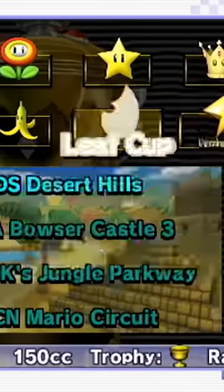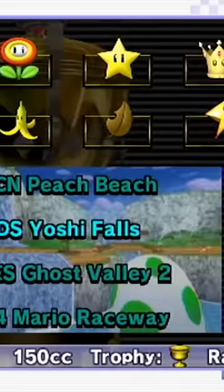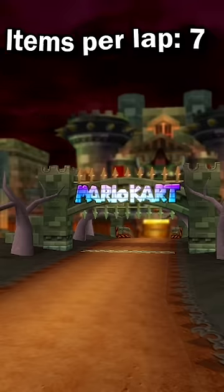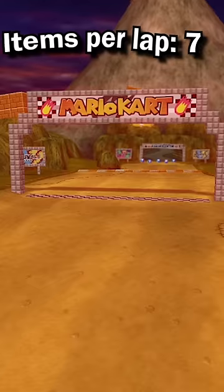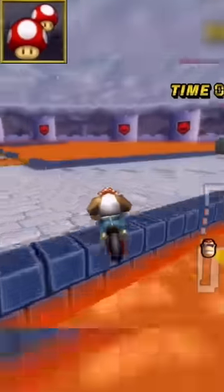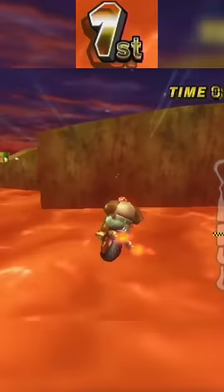That's a lot of item boxes that you have to hit, so it can't happen on every track. The four tracks where it can realistically happen are Bowser's Castle Wii, Bowser's Castle 3, Grumble Volcano, and Waluigi Stadium. The cool thing about Bowser's Castle 3 and Grumble Volcano is they both have shortcuts which can easily be done with a mushroom.